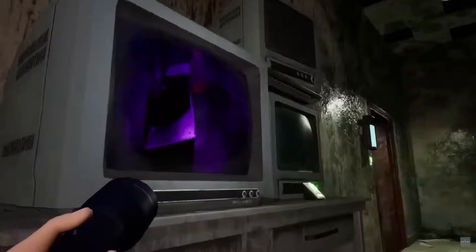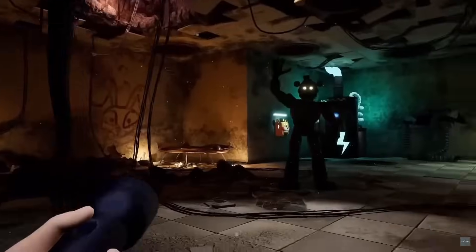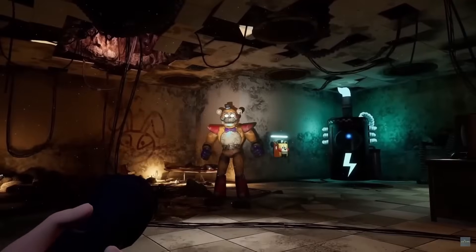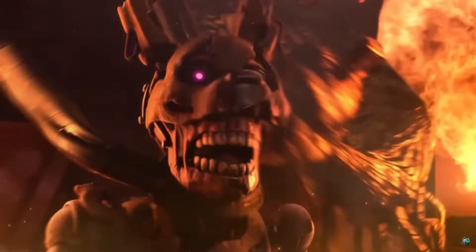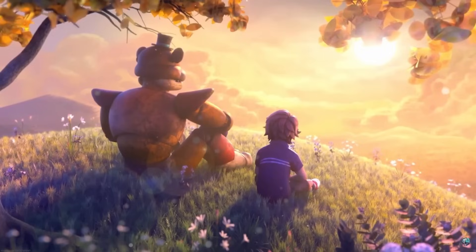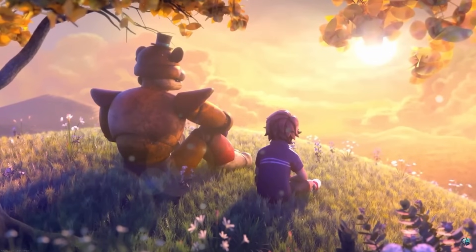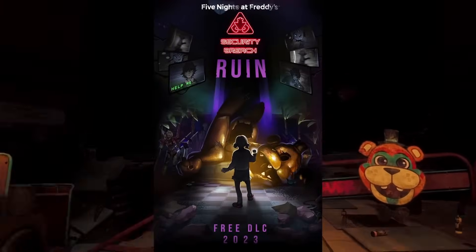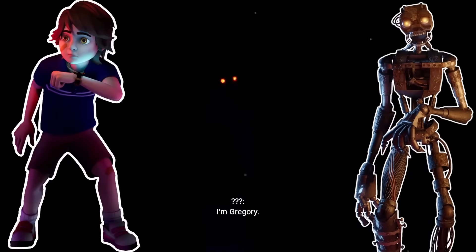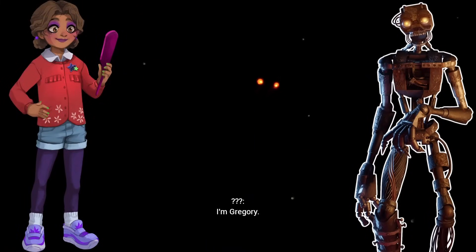Gregory was forced to defeat Burntrap on his own. Using monitors of his own, Gregory was able to burn Burntrap and his office while also fighting off the Blob and its tentacles. Gregory eventually burns down the pizzeria entirely with Burntrap in it and escapes with Freddy. While Freddy and Gregory are happily on a hillside, the Burntrap ending fades to credits. On the other hand, in the bad ending in Ruin, it's revealed that Gregory was stuck in the Pizzaplex and that it was instead the Mimic copying his voice to lure Cassie down to the sinkhole to set him free.